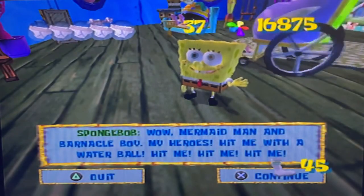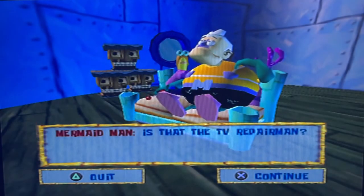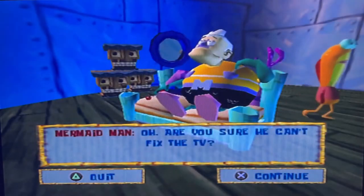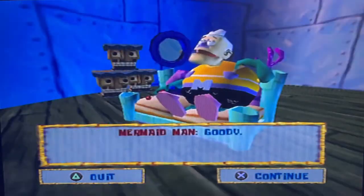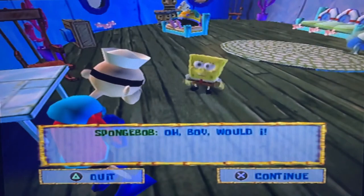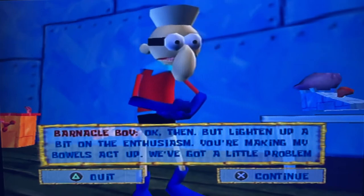There are three boss levels, a hub world, and 10 main explorable areas. The hub world is Bikini Bottom. The 10 explorable levels are Jellyfish Fields, Downtown Bikini Bottom, Goo Lagoon, Rock Bottom, the Mermalair, Sand Mountain, Kelp Forest, Flying Dutchman's Graveyard, and SpongeBob's Dream. The game has three main collectibles: Golden Spatulas, which unlock levels; Shiny Objects, used to buy spatulas from Mr. Krabs and open toll gates; and Socks, traded to Patrick for spatulas.